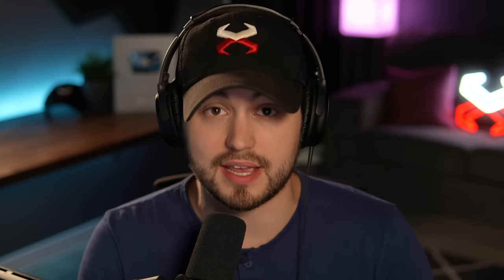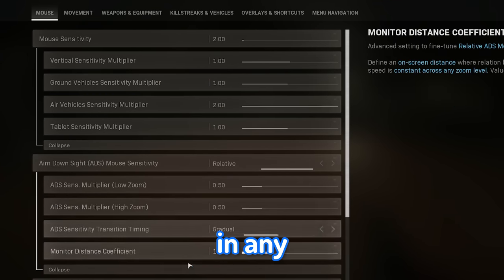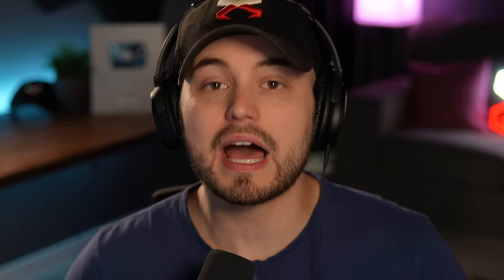The next thing you can use to improve your aim is lowering your sensitivity. I personally think it's always going to be better to have a lower sensitivity in any first-person shooter. After years of watching professional esports players, I noticed that they love to use their entire arm rather than their wrist, because it makes them much more precise.